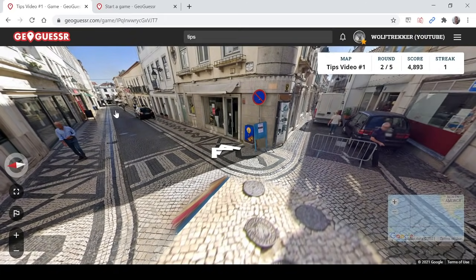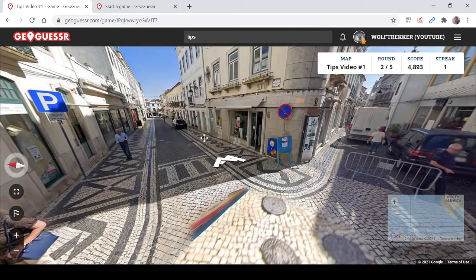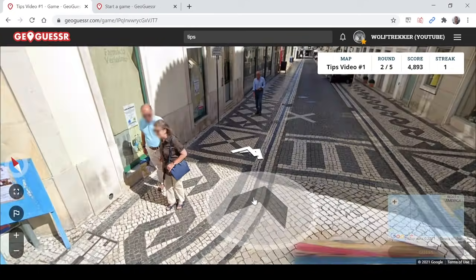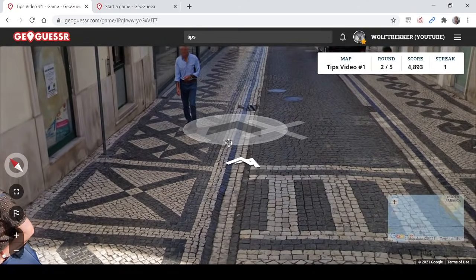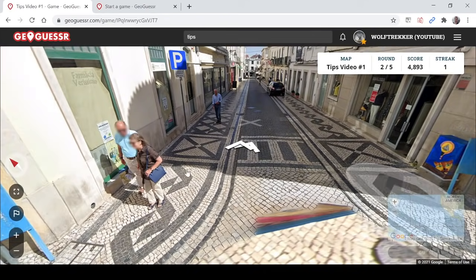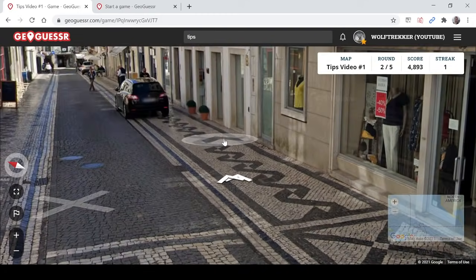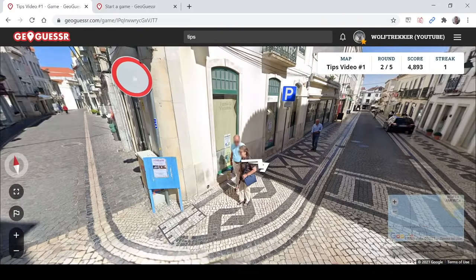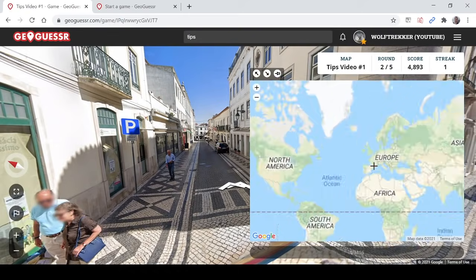The next tip is the Portuguese pavements. One thing to consider is to look at the pavements in Portugal — they have a very unique design. You often see these white and black patterned designs on the pavements. They look very beautiful and very unique. So if you see these or something very similar, you may very well be in Portugal, or possibly Brazil, because Brazil also has a lot of Portuguese influence.